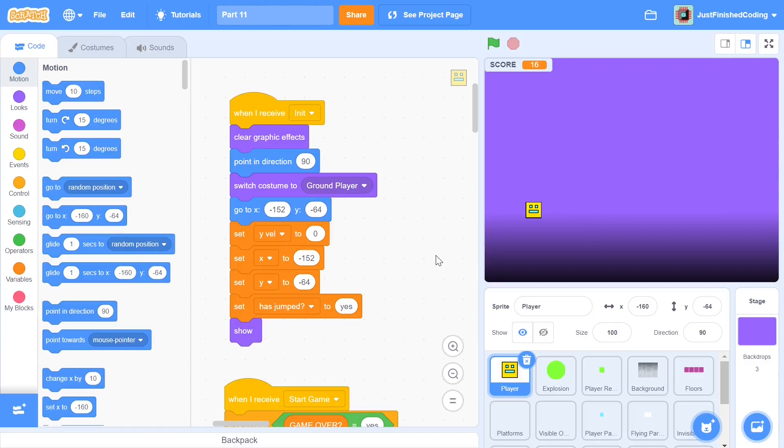Hello everyone and welcome back to Just Finish Coding. I'm Sriram and this video is part 11 of our Geometry Dash game on Scratch 3. On parts 1 to 10 we did quite a bit of code — I'll leave a card for you right here. In this video we'll be completing the special coin and fixing a lot of bugs that we have as of now.